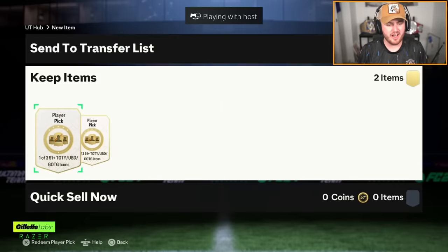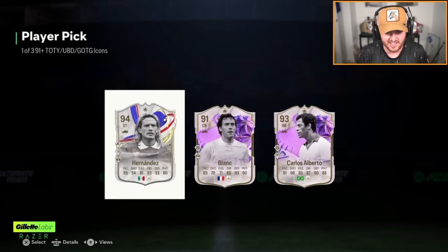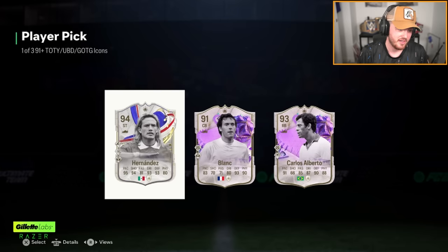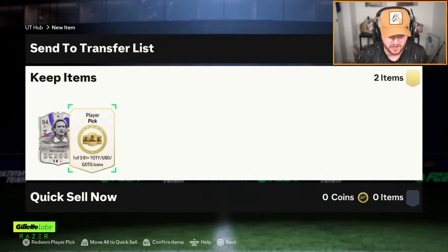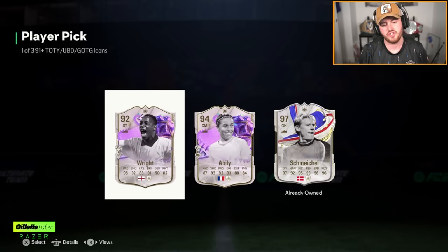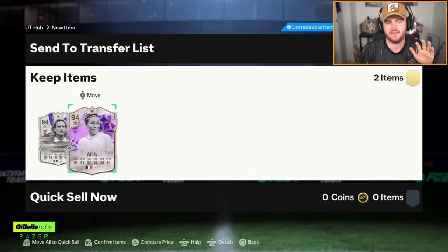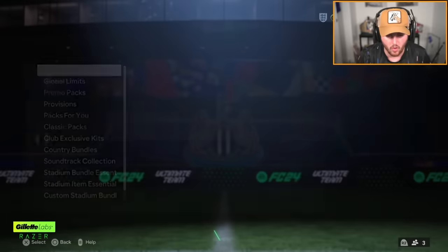We have Lala's Icon picks and his Make Your Mark Team 2 guarantee pack. Icon pick number one — he got Carlos Alberto last time, to be fair. Not a terrible selection though. We'll take Hernandez — he is 5-star, 5-star and a good card in game. Second one... that's a shame. We'll take Abelie. Abelie's okay again, they're mid. It's not terrible, it's mid. Not awful, but not great.